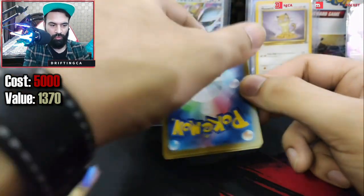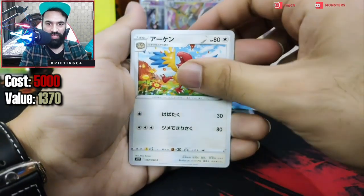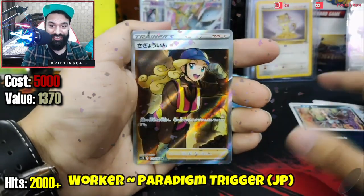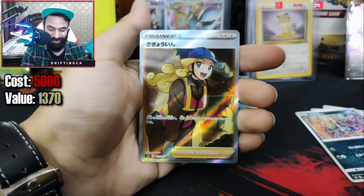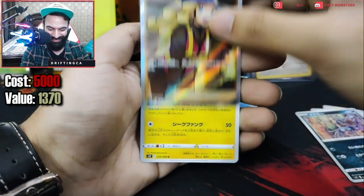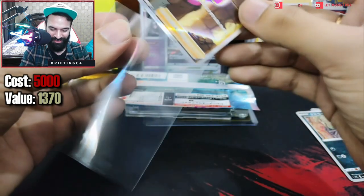Another pack of the same set — let's hope we get something again. There's something shiny — at least a holographic. We got a secret rare waifu trainer! We got a secret rare waifu trainer — a full art trainer. I don't know the name of this lady, but we got a secret rare — that's all I care about. And the last one is a Luxray. Our luck is finally doing something — we are getting some big hits!